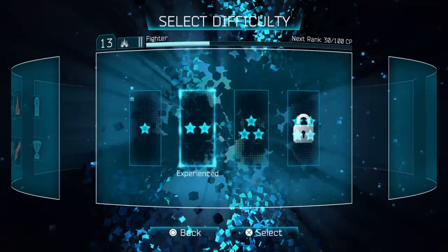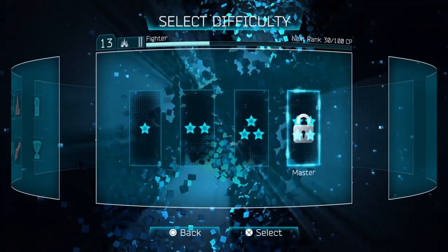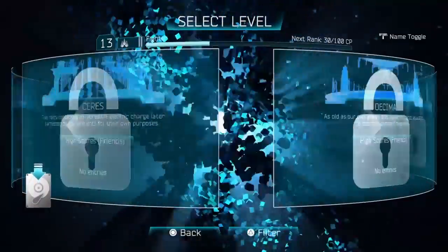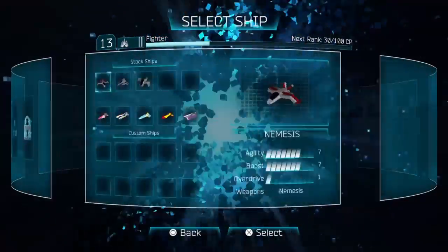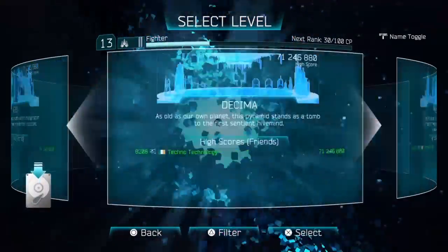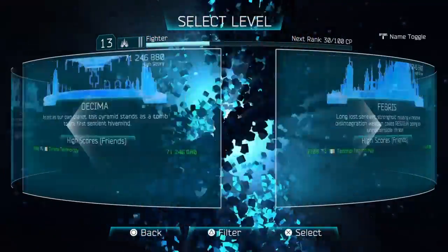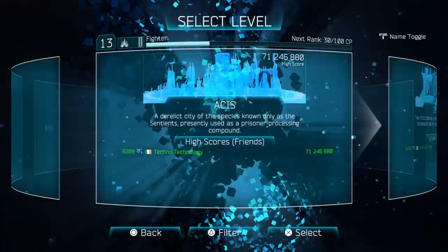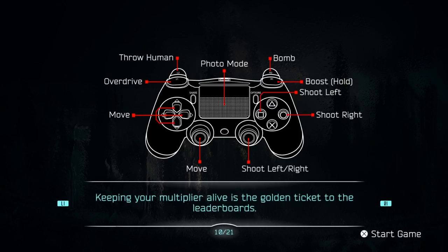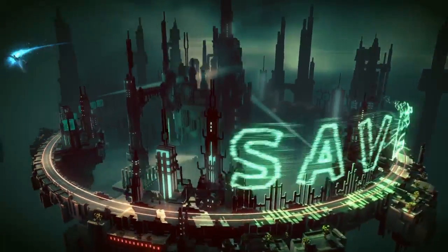We will start off with arcade. So there are three difficulties — the fourth is master, but I haven't unlocked that yet — and we can pick a ship. Have I completed even rookie? Yeah, I have. Let's go for the easiest level for now. I mean, I played this game before, but you guys haven't seen anything. So what you do in this game is you pick up humans.